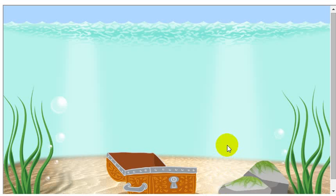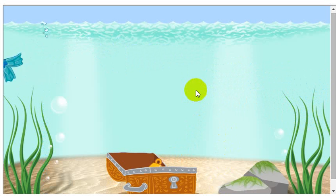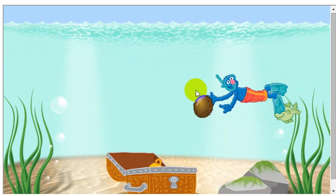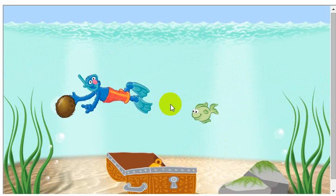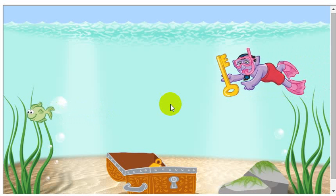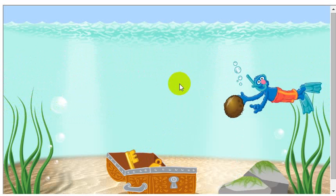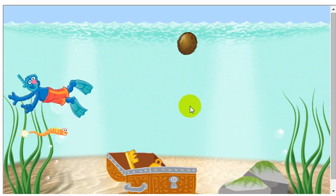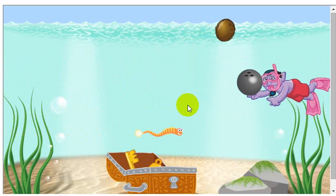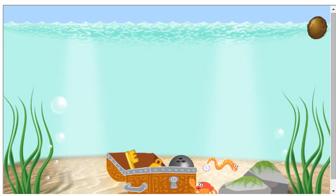When you see something you think will sink, click on it. Aim for the treasure chest, aim for the treasure chest. One... When you see something you think will sink, click on it. There are three things that will sink into the treasure chest. Try identifying the treasure chest.